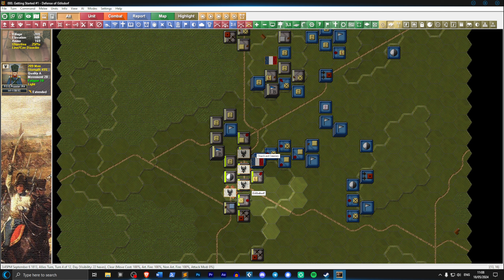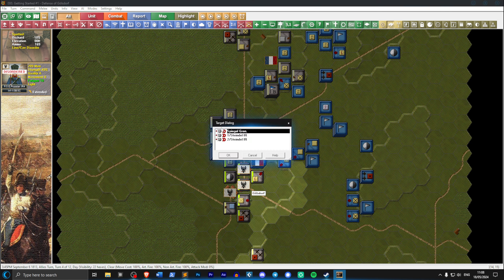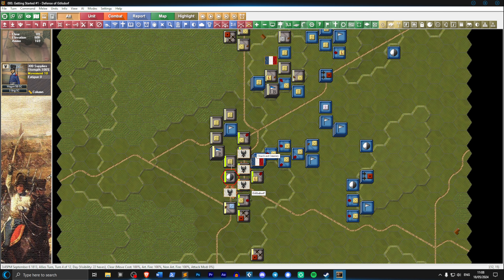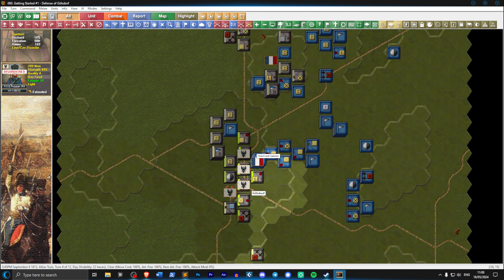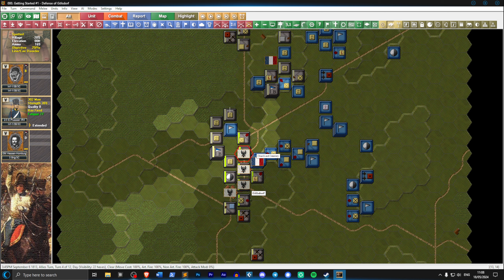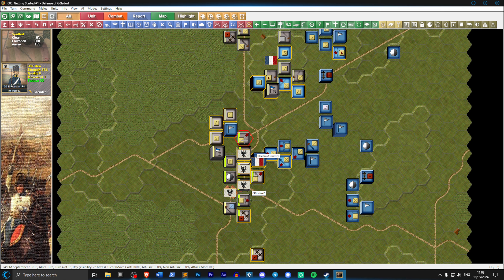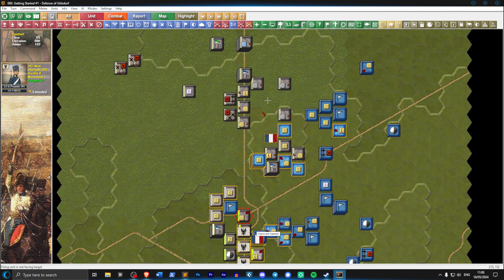There we go - some decent cannon damage. We're going to move the light brigade into this extension of the light brigade here. We might have wanted to fire with those first - never mind. These guys are in an orchard so they're partially hiding. I made a bit of a mistake - normally you'd be more careful and fire with everything. There were 300 troops we could have shot with here.